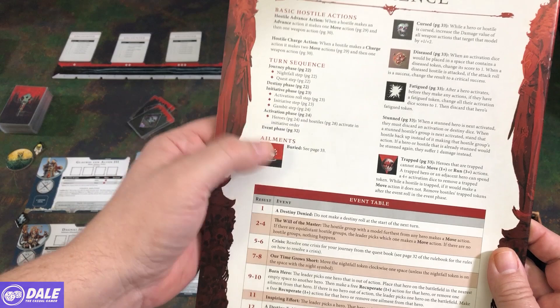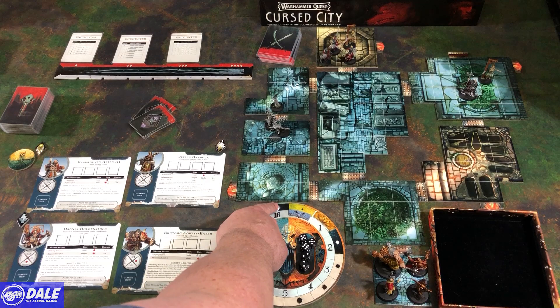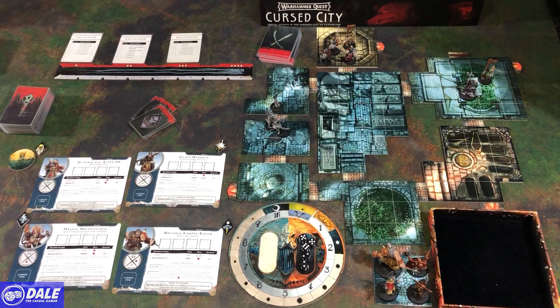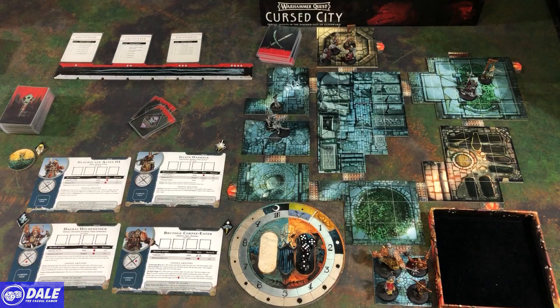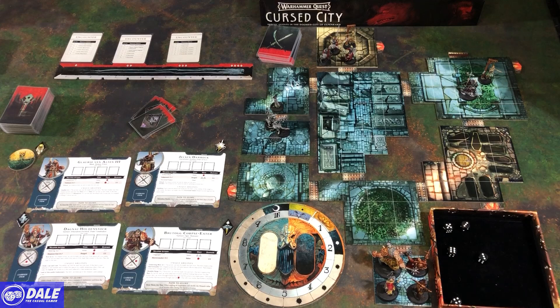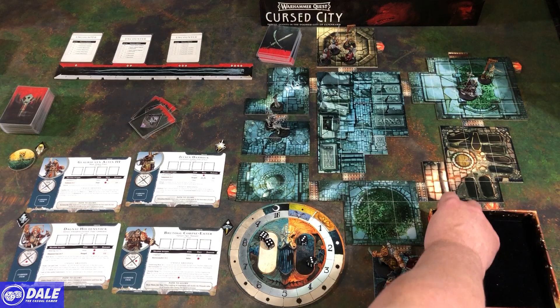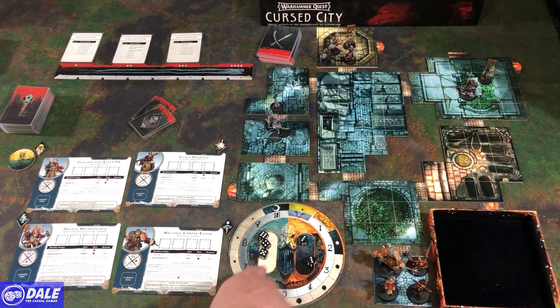In the journey phase nightfall step, advance the daylight track by one — if it reaches nighttime, monsters get much harder. In the quest step, check the quest log for any triggered events — for a hunt journey nothing special happens here. In the destiny phase, roll five destiny dice. Any duplicates are discarded; singles become action dice characters can use. Each character can use a maximum of two destiny dice, except the last to act who can use all remaining.